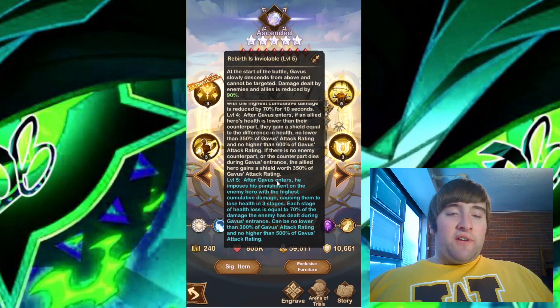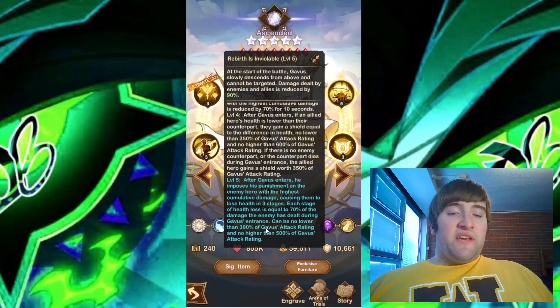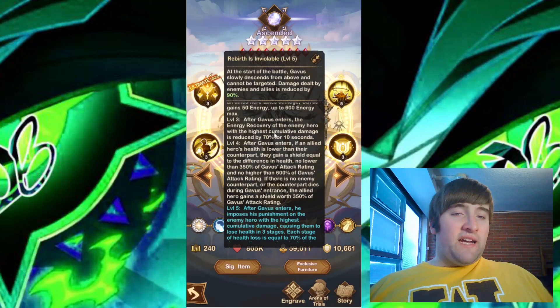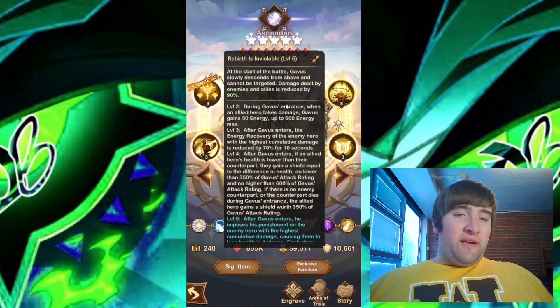At level five, after Gavis enters, he imposes his punishment on the enemy hero with the highest cumulative damage, causing them to lose health in three stages. Each stage of health loss is equal to 70% of the damage the enemy has dealt during Gavis' entrance — no lower than 300% of Gavis' attack rating and no higher than 500% of Gavis' attack rating. So that's a big damage reduction there — damage reduced by 90%. You'll also gain quite a bit of energy every time an allied hero takes damage, also reducing the enemy hero with the highest cumulative damage's energy recovery by quite a bit as well. Gavis can also give an allied hero a shield and punish the enemy hero with the highest cumulative damage to make them lose health. Overall, just like the ultimate skill, this one has quite a bit going on.